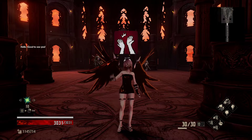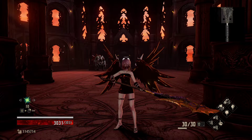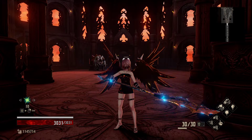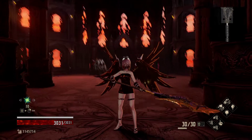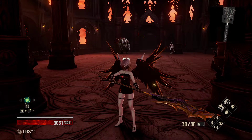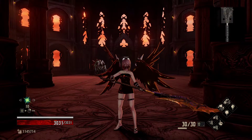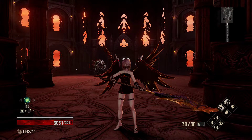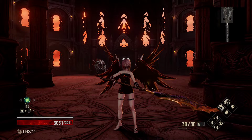Hello, good to see you all. Revenants, welcome back to Code Vein and episode 251 of the Road to 100, where today we are going to analyze the Blade Bearer and the Cannoneer, as they are both very difficult early on.